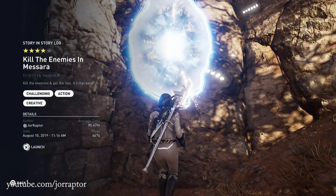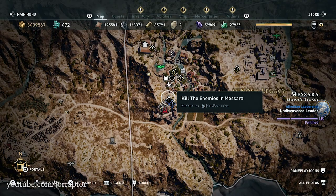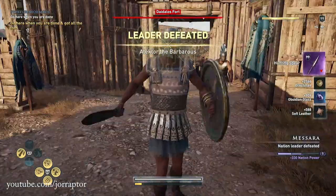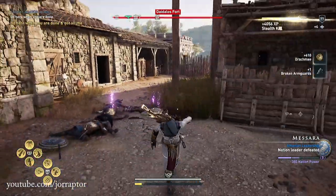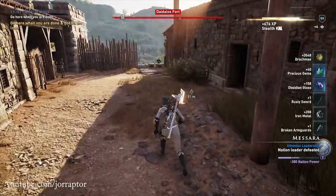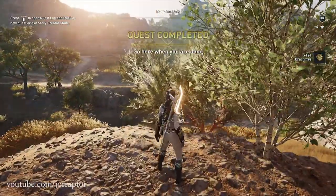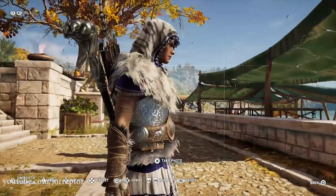I can confirm that my material, money, and epic gear farm tactic still works after this patch. I made a story creator mode quest in front of a fort like the one in Masara. Every time you restart this quest the enemies in the fort respawn. So you take them out, get all the loot, finish the quest, and repeat. Enemies you place in the story creator mode yourself do not drop gear, but regular enemies in the world or inside a fort will drop gear. After killing all the enemies and looting them, just end the mission and restart. You can get a ton of epic gear to use, sell, or dismantle. I'll leave a link to that full explanation video in the description and at the end of this video.